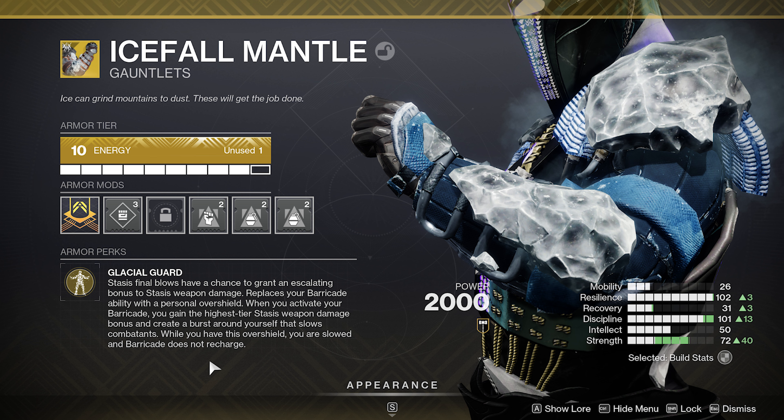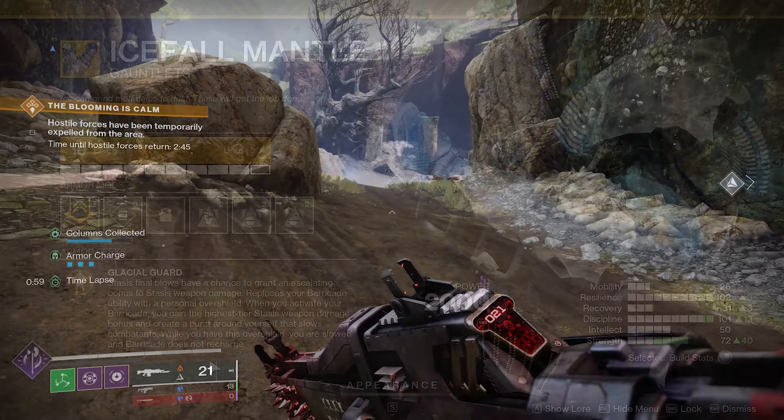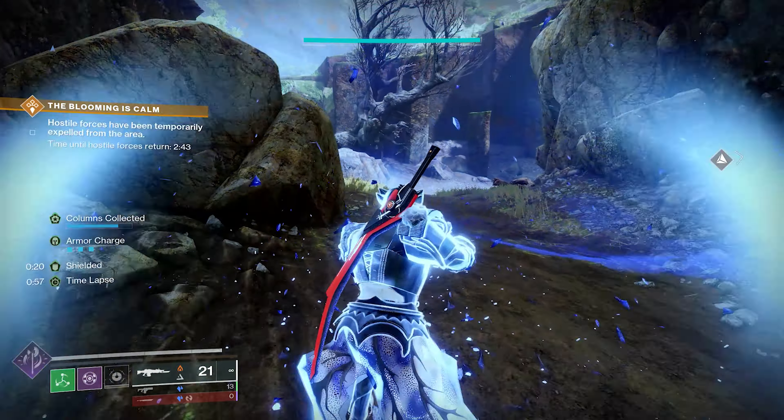But if you put Icefall Mantle into the mix — stasis final blows have a chance to grant an escalating bonus to stasis weapon damage. This replaces your barricade ability with a personal overshield. When you activate your barricade, you gain the highest tier stasis weapon damage bonus, which is 25%, and it creates a burst of slowing around you that slows nearby targets. So it gives you 100 HP overshield straight off the bat, and 62.5% damage resistance, which is huge. It does prevent your sprinting and using your jump abilities so it slows you down a little bit.